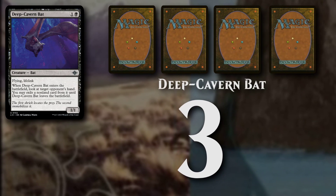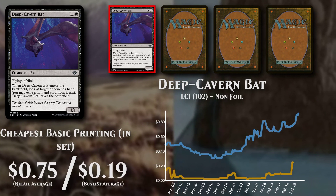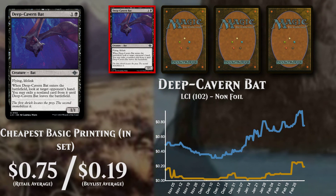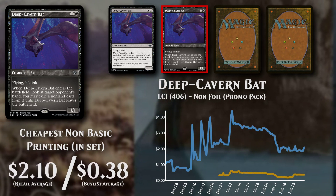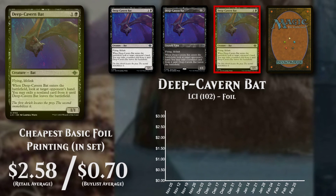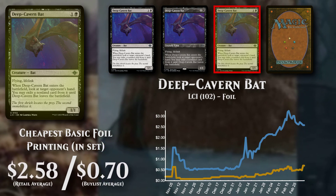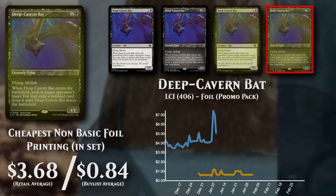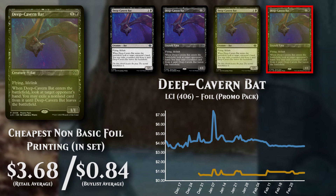Deep Cavern Bat, a creature costing 1 and a Black Mana. The cheapest basic version is now priced at $0.75, with buy list support low at 25%, at $0.19. The cheapest non-basic version is the non-foil promo pack, priced at $2.10, but has low buy list support at $0.38. The cheapest basic foil version is currently available to buy at $2.58 with poor buy list support at $0.70. The cheapest non-basic foil version is the foil promo pack, currently available to buy at $3.68 with poor buy list support at $0.84.